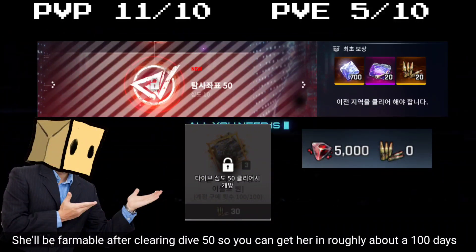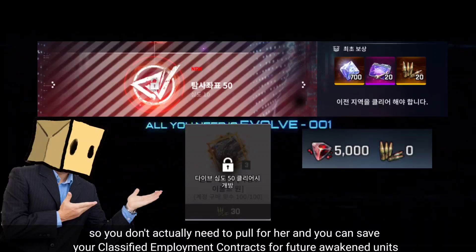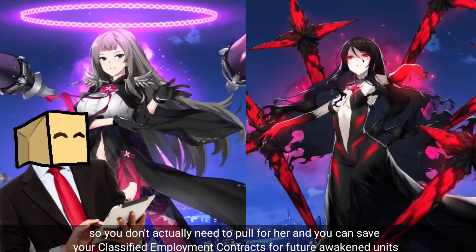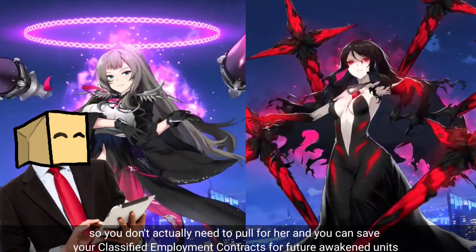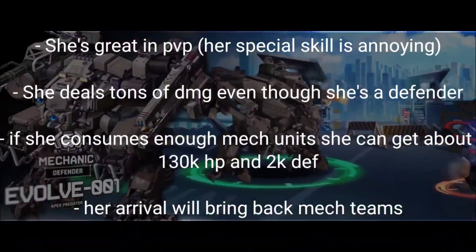The best thing about her is that she'll be farmable after clearing Dive 50, so you can get her in roughly about 100 days, so you don't actually need to pull for her and you can save your classified employment contracts for future awakened units. But if you can't wait to get her, it's up to you if you want to pull.